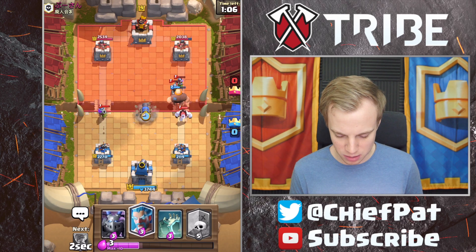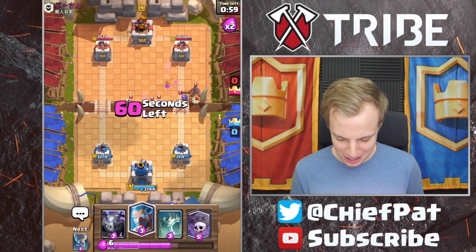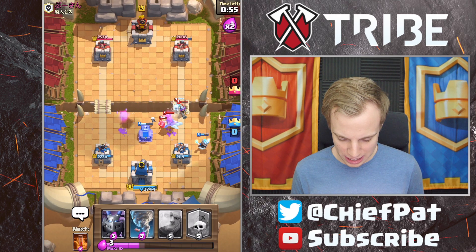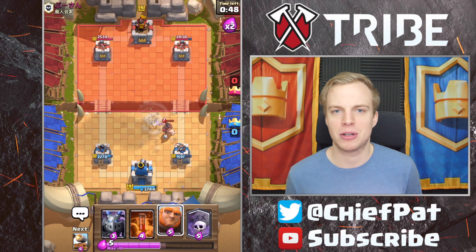Let's do our Cannon Cart, which should target this Musketeer, and then turn around for the other Musketeers. Please don't die to that Musketeer — wow, that was sad. That didn't work out the best. We're just going to get our Tombstone ready again for this Hog Rider, and Musketeer's going to lock on. A little bit slow reaction time for me is going to cost us a couple hundred damage.